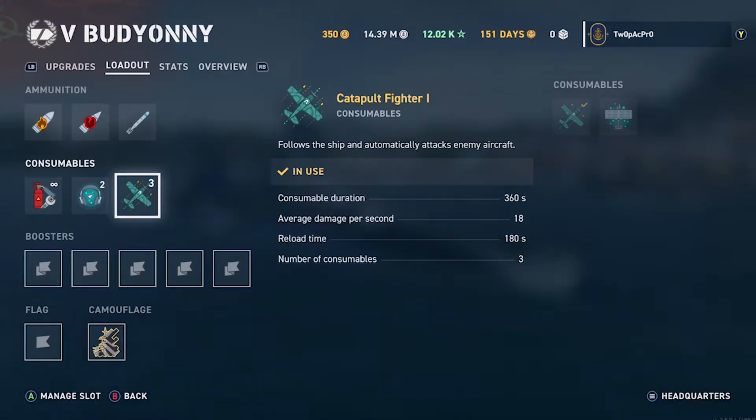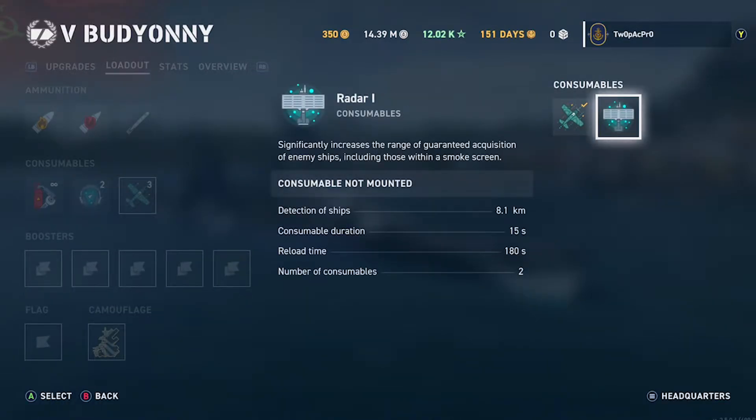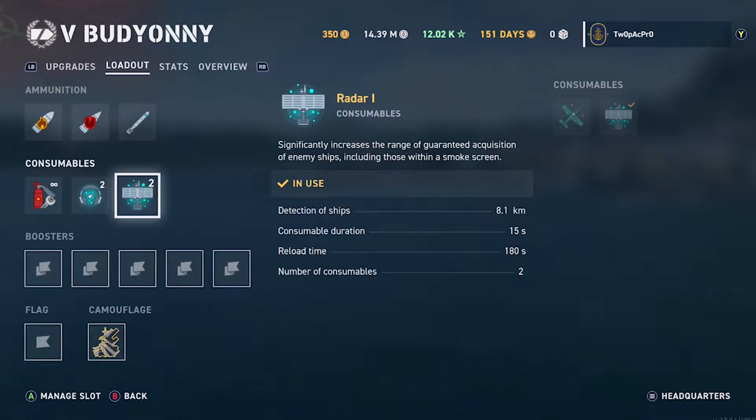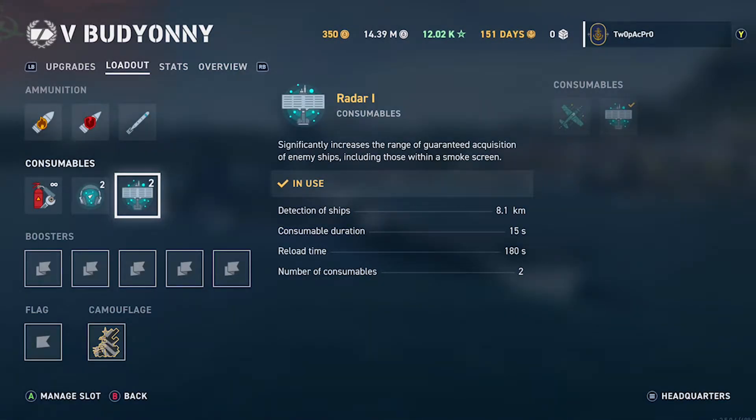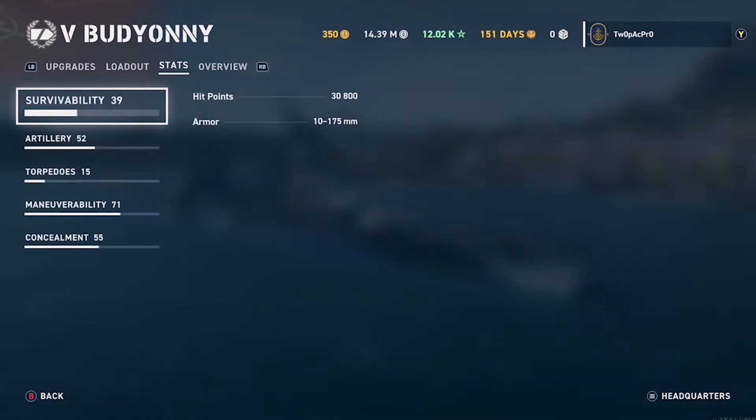They've got the same sonar but on the Budjani you can switch the plane out for radar — which you should always do. Radar is far more of a deadly defensive and offensive weapon. At 8.1km range, it's not huge, but for tier five that's far enough.